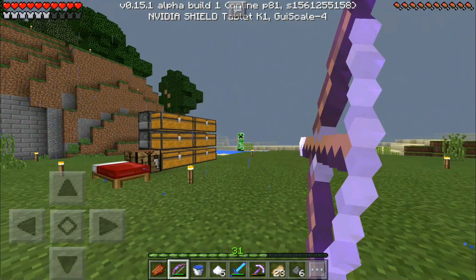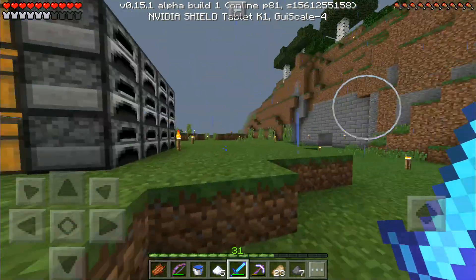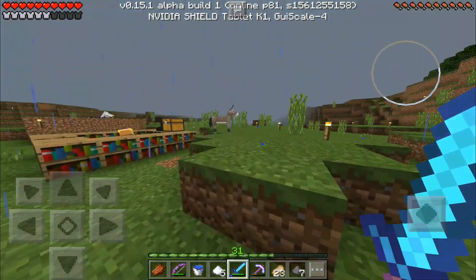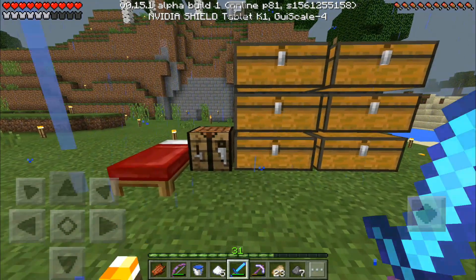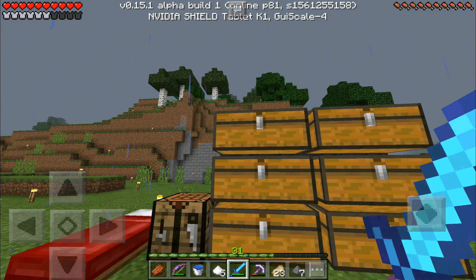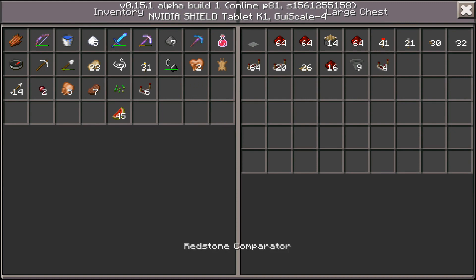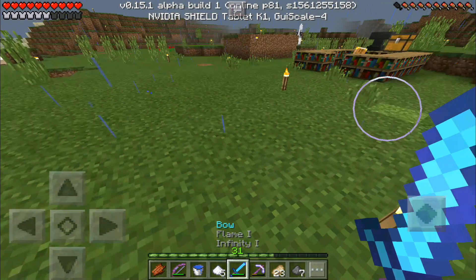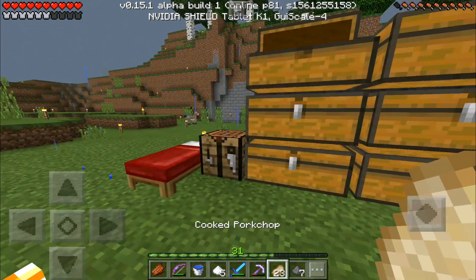Today we are going to make a new food supply which is going to be chickens — we're going to make an automatic chicken cooker. If you want a nice tutorial on that, I already made one, should be able to find that on my channel from a couple months ago. First of all we need a comparator or two. As you can see I have quite a lot of food already because I have a looting sword and a fire bow.